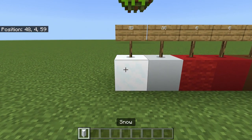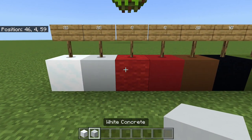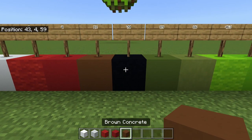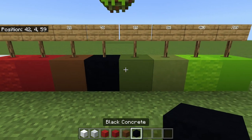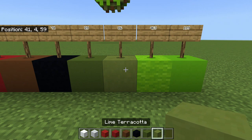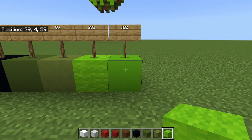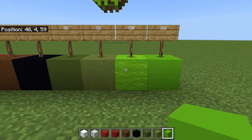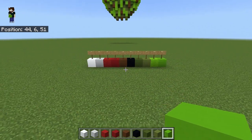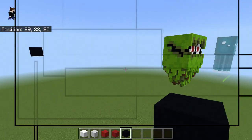The blocks you'll need for this build are: 10 snow, 14 white concrete, 4 red wool, 4 red concrete, 18 brown concrete, 70 black concrete, 89 green concrete, 86 lime terracotta, 463 lime wool, and 189 lime concrete. I have a few spares just in case I miscounted. Enough of that, let's get on to the build.